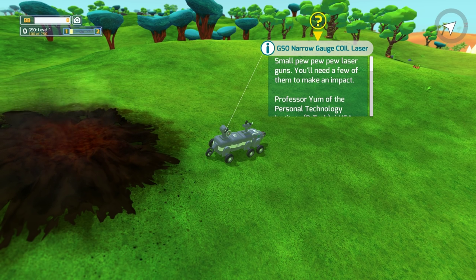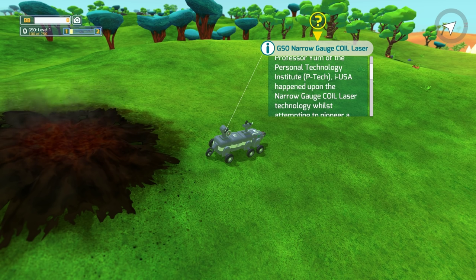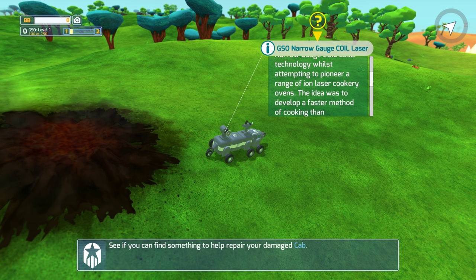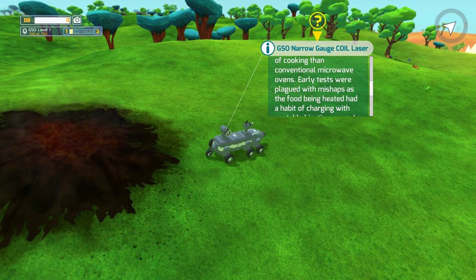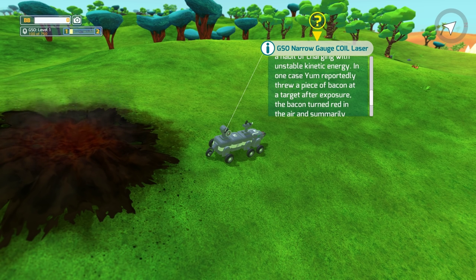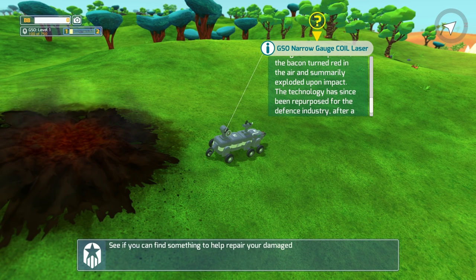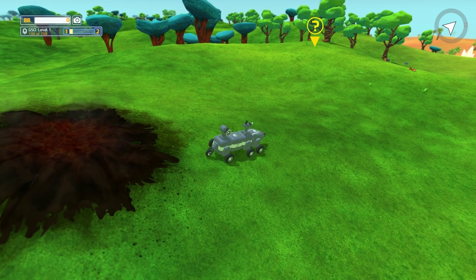The description says: small pew pew pew lasers — you'll need a few of them to make an impact. Professor Yum of the Personal Technology Institute happened upon the narrow gauge coil laser technology whilst attempting to pioneer a range of ion laser cookery ovens. Early tests were plagued with mishaps as the food began to charge with unstable kinetic energy — in one case Yum reportedly threw a piece of bacon at a target, the bacon turned red in the air and exploded upon impact. The technology has since been repurposed for the defense industry.